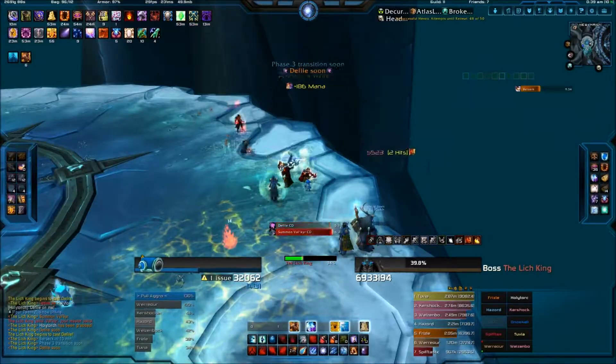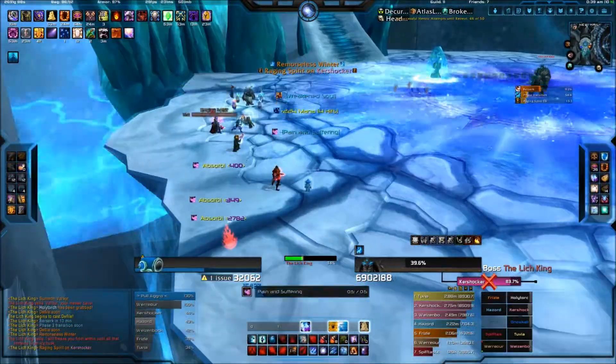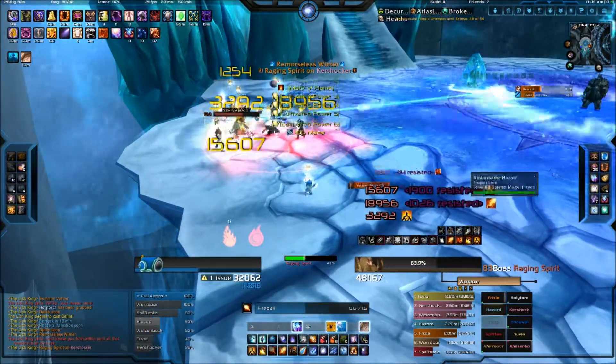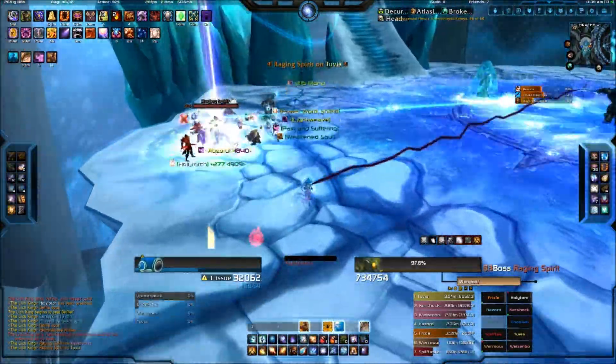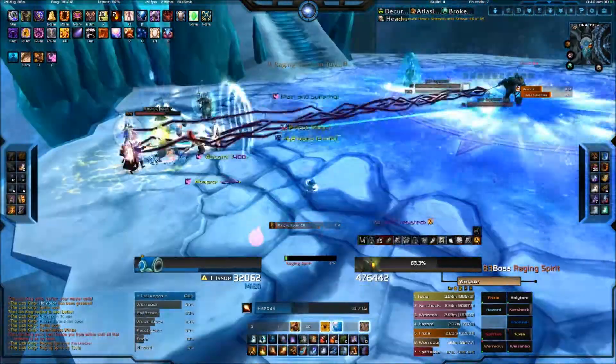Once you get him to 40%, he will reappear on the outer platform and have a hissy fit in the middle, trying to do some sort of bolt at you which does a little bit of damage. Same thing as before: kill the Raging Spirits and kill the Ice Spirits before they hit anyone, and you will easily get into Phase 3.